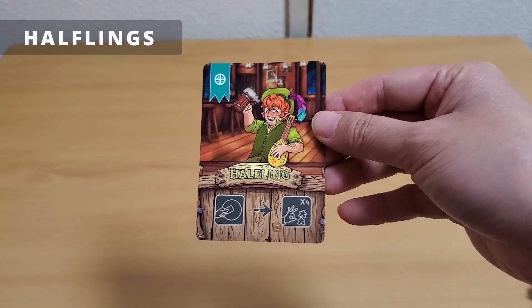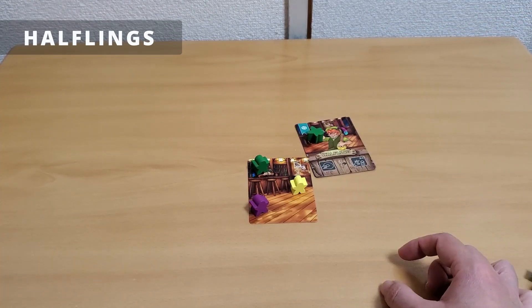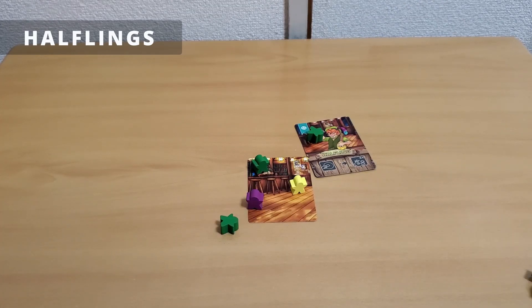For halflings, place the halfling card touching another card, then flick four meeples to try to land them in the tavern.